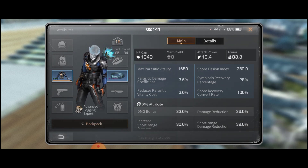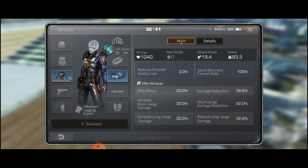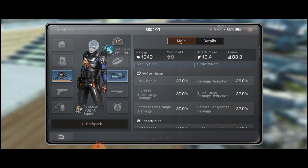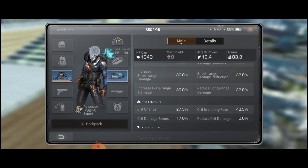My HP is 44, power attack is 19, 83 armor. I have a bonus damage — you guys can see that. Goodbye.